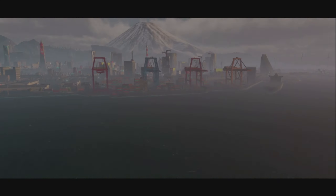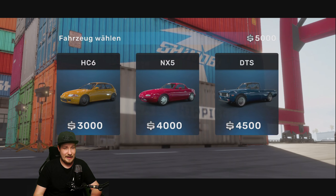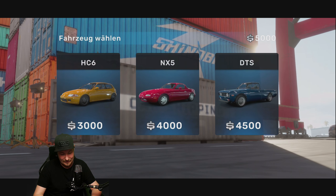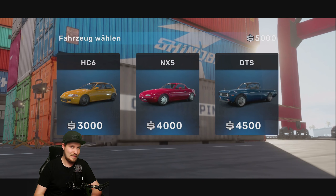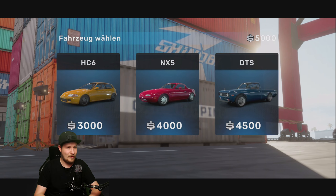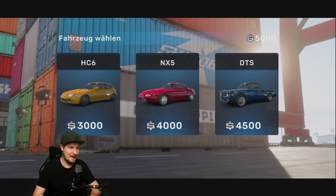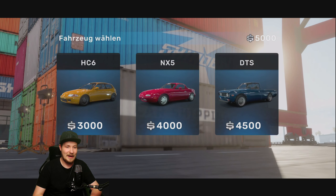Hier haben wir das ganze HUD. Wir haben oben eine Menü-Minikarte auf die Straße, dann Geld, einen Nitro-Benzintank – wir haben einen Benzintank! Wir müssen auf unseren Sprit achten, das ist eine interessante Mechanik. Und ob unsere Stabilisierung an ist oder nicht. Wir haben anscheinend Neigung an – ich hätte gerne keine Neigung. Anscheinend kann ich gerade noch nicht aufs Menü zugreifen, heißt ich muss erst mal mit der Lenkung arbeiten.